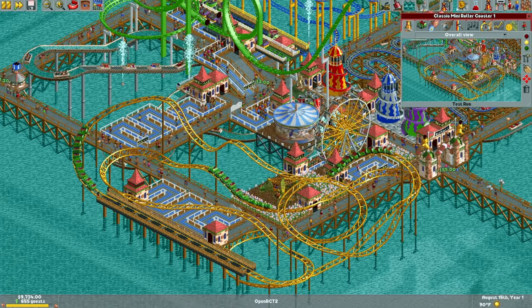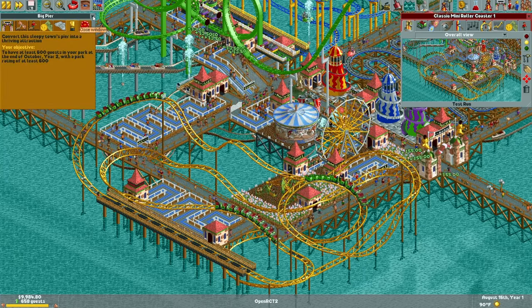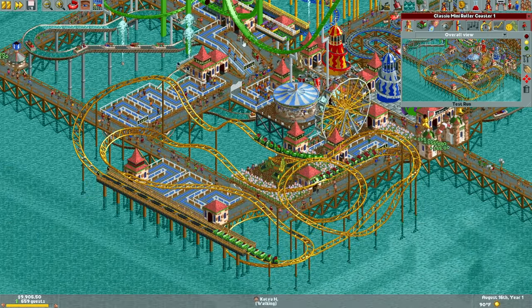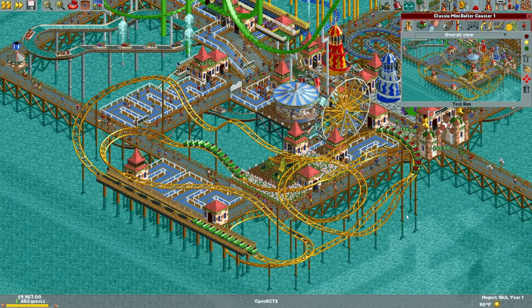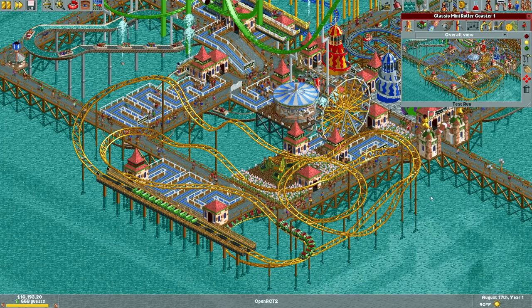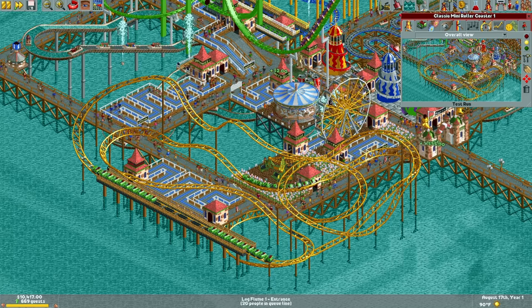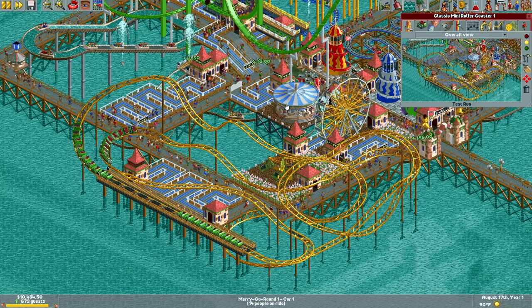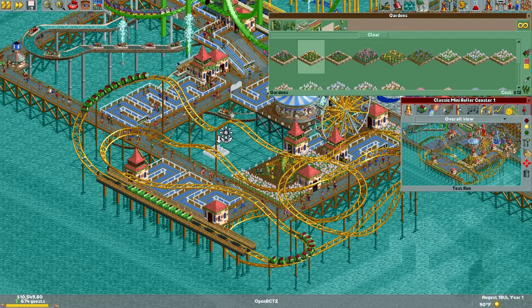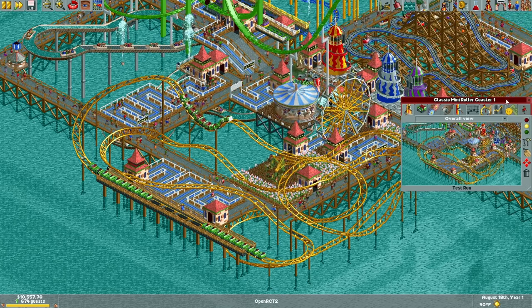We're doing good — it looks like we beat the objective. Maybe I was overestimating how crowded it would be. We meet the objective and we're not even done with year one yet. This is an easy scenario — why is this under the challenging scenarios? I guess building over the water and holding shift to drag is kind of tricky. I could never figure that out as a kid — I didn't understand that you could drag with scenery and hold shift until I was older, maybe nine or ten years old.